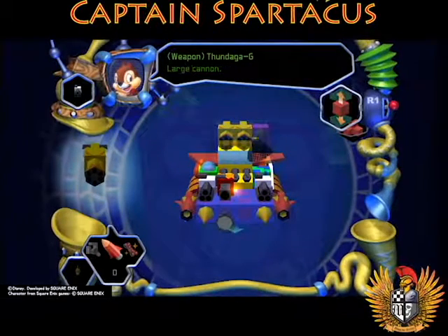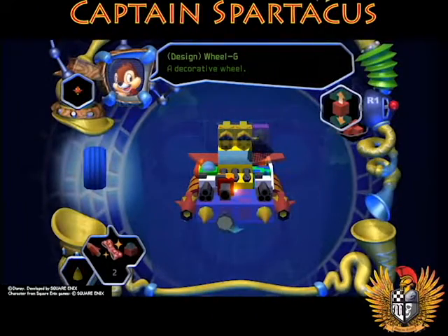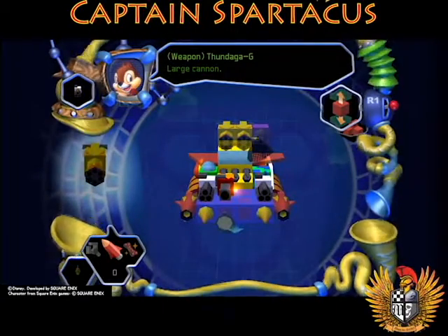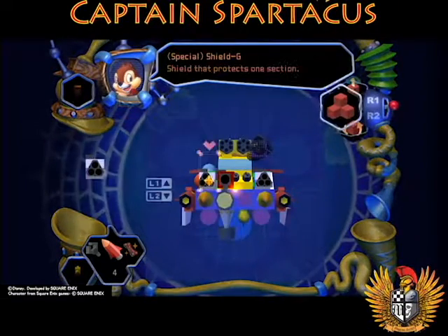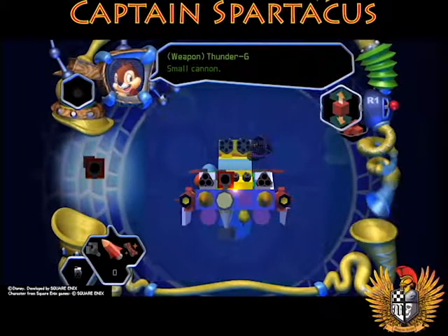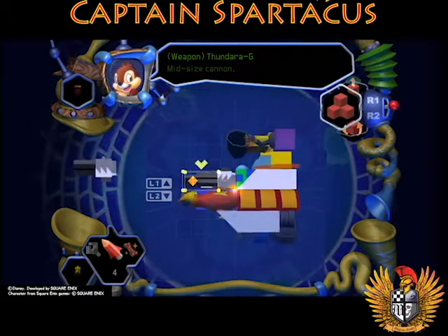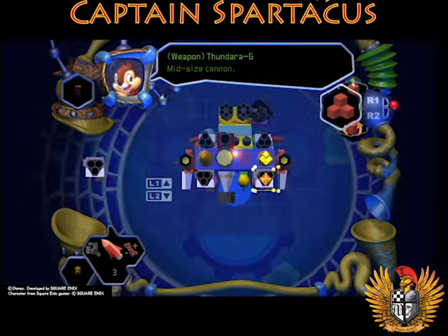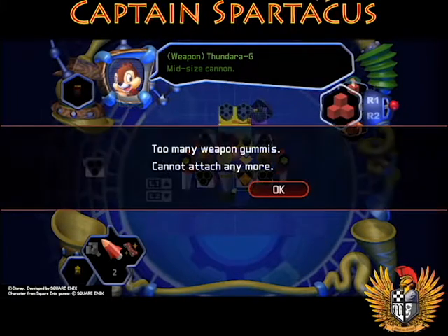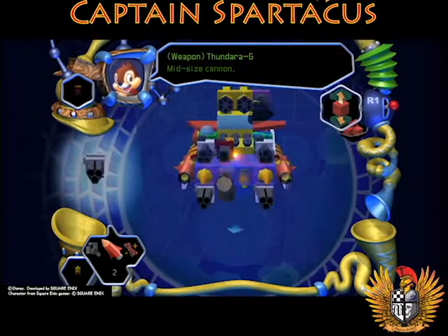We see Thundara-G, mid-sized cannon, large cannon, Thundaga-G, Comet-G, Meteor-G. We have mid-sized lasers on the sides already. Should we put more on the underside? Oh yes! Look at this — we are so ready for battle. Let's just put... too many weapons maybe, but that's cool. We're gonna take this baby out for a sweet spin!